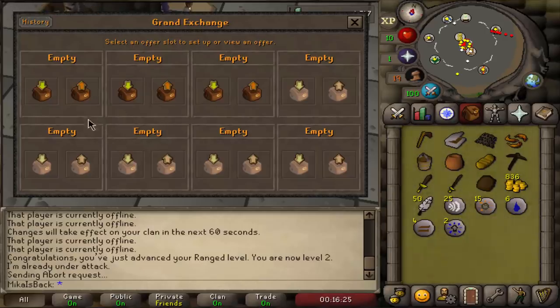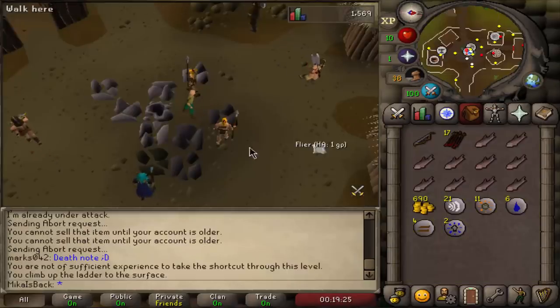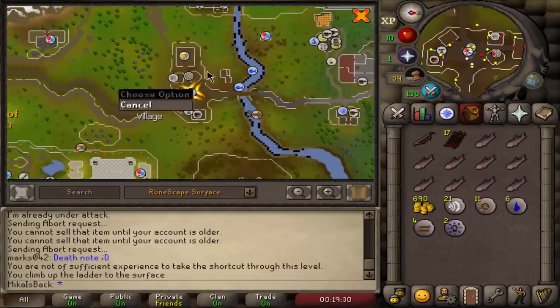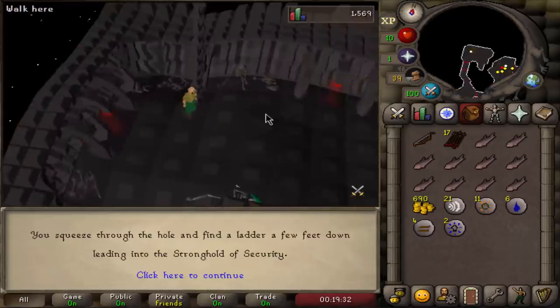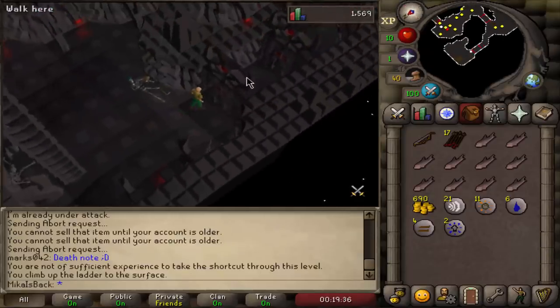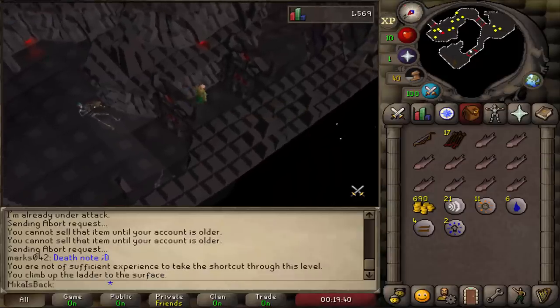I picked up some bones while killing chickens and we're going to quickly make a little bit of money — very quick money. We're going to buy some food and get ourselves 10k from the Stronghold of Security. For those unfamiliar, Barbarian Village is located just a little bit left of Varrock. All you have to do in order to get your first 10k is go down here, follow the maze, answer a couple of easy questions, and then claim the chest in the middle for the money.